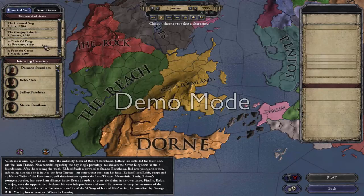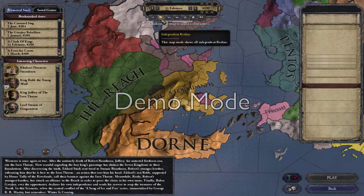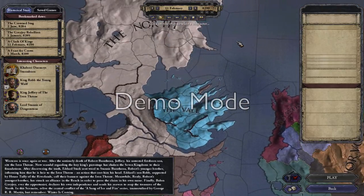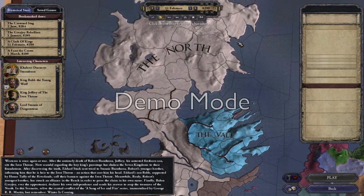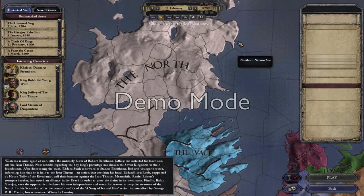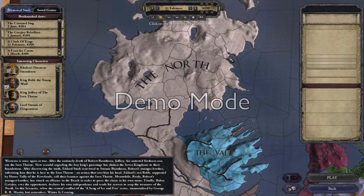I'm going to start in an era most people are going to be familiar with, and that is A Clash of Kings, which is after the events that lead to Eddard Stark losing his head, and the beginning of when King Robb, the Young Wolf, marches south. I'm going to play in the North, but I'm not going to play as King Robb himself.